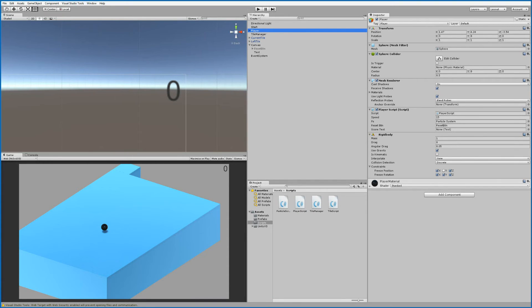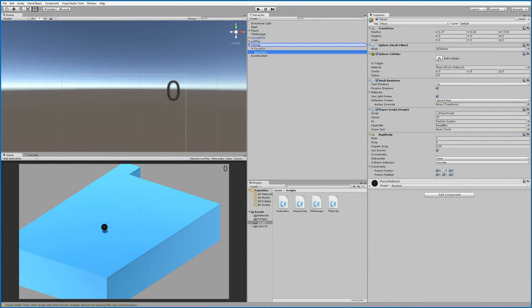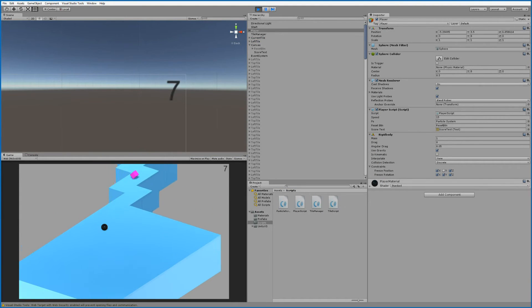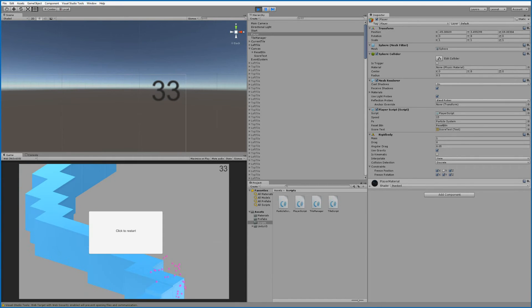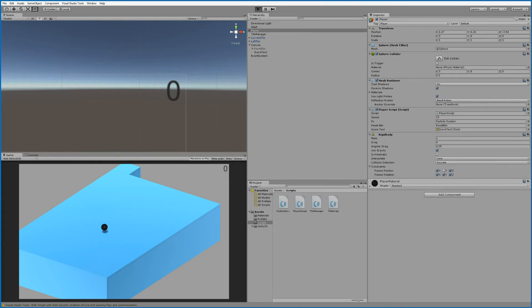In Unity, first rename the new text to 'Score Text' to make it easy to find. Select the player and drag the Score Text object into the empty scoreText field. If we run the game and click the mouse button, we get one score per click, and we get three every time we collide with a power-up.